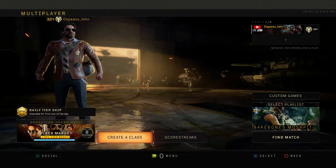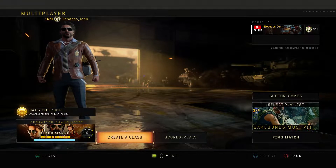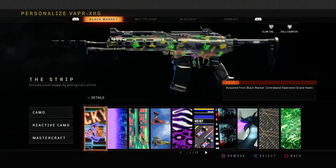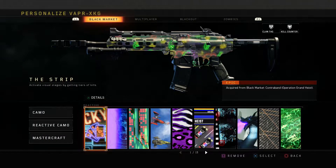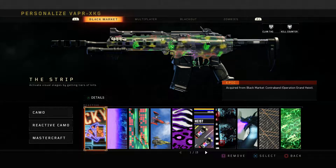What is going on? It's John here, back to the Black Ops 4 video. Today we're going to be checking out another dope-looking reactive camo, and this is called the Strip. This is what the Strip reactive camo looks like, and honestly guys, this reactive camo actually looks really nice. I think it's supposed to resemble a casino slot machine, so that's really dope to know.